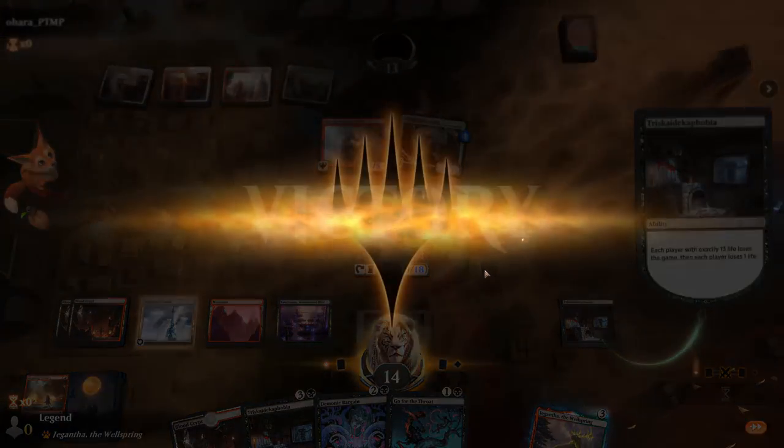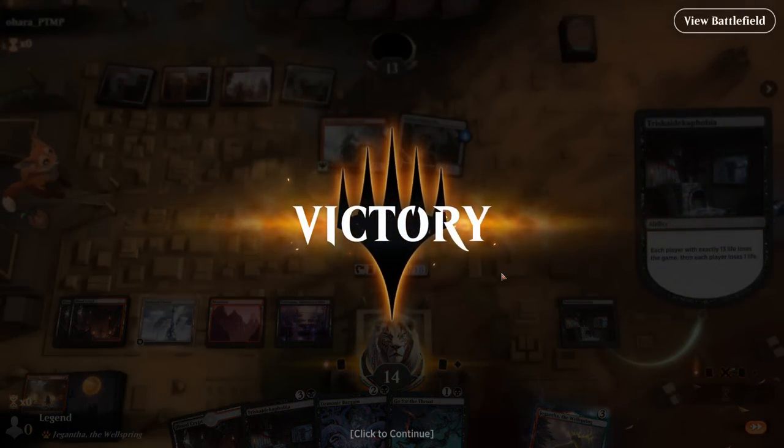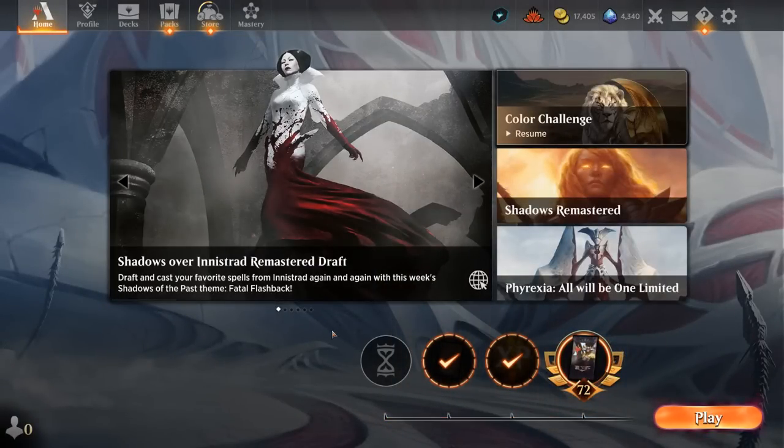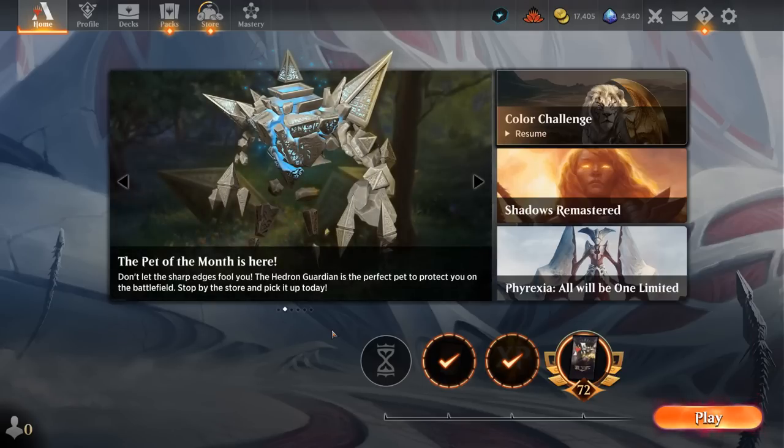So we got to see our 13 tribal deck in action. It's a lot of fun when we can assemble the Tree alongside Triskaidekaphobia. There are still a lot of challenges along the way, especially if the opponent has pain lands in their mana base — it can take too long to set up the combo. Definitely not a competitive deck; not recommended for climbing the ladder since you're going to lose to a lot of faster decks. But it's somewhat consistent at getting the alternate win condition online, which is all that matters.